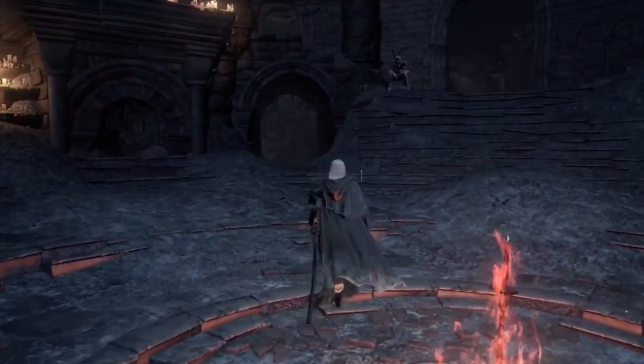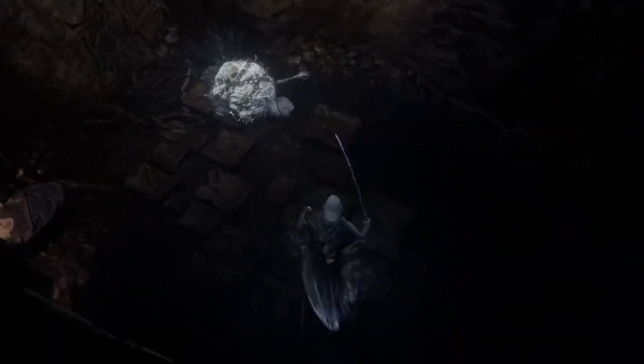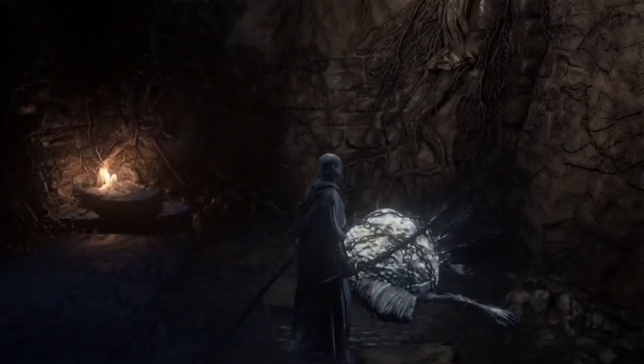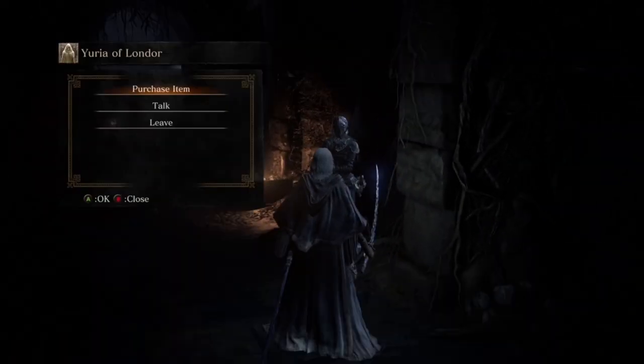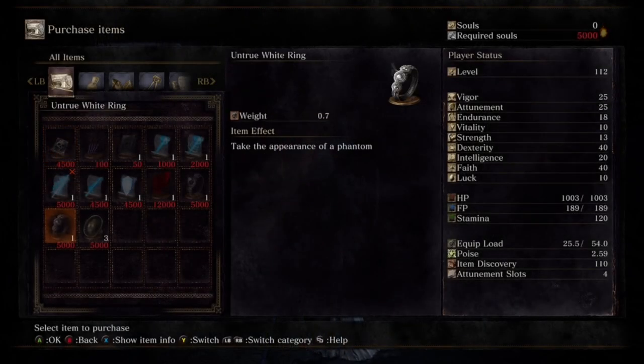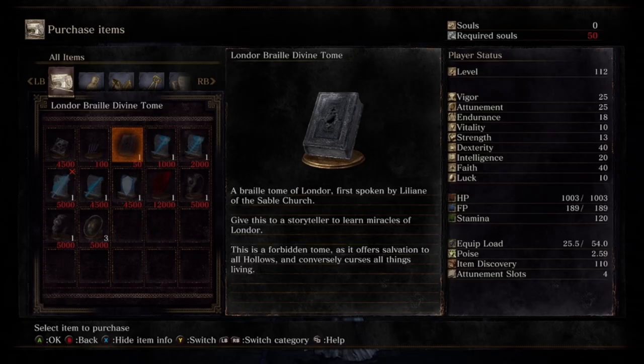So now, reset Firelink and go back to the cove, and Yoel will be dead. However, in the hallway — totally not being a creep — will be Yuria of Londor. From her you can purchase the Untrue Dark Ring and three purging stones. Also, something I failed to mention: if you use a hollow weapon while hollow, you gain a 15 luck bonus.